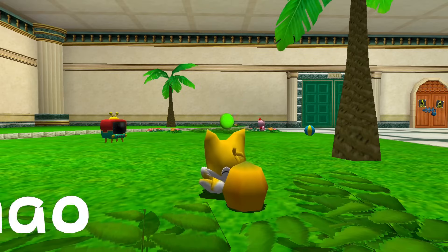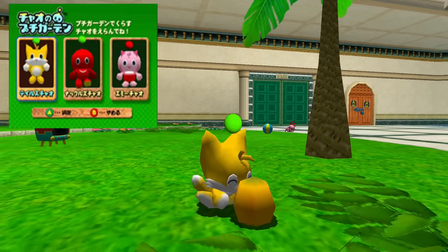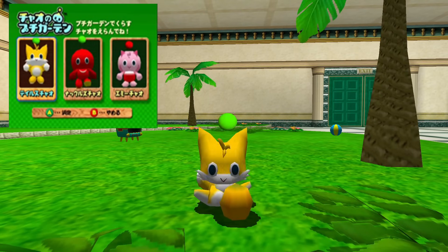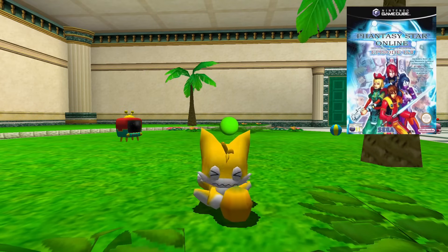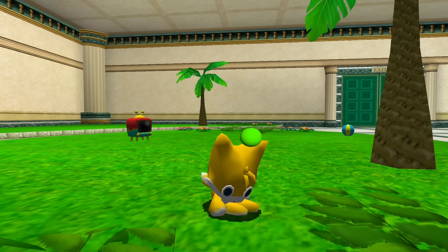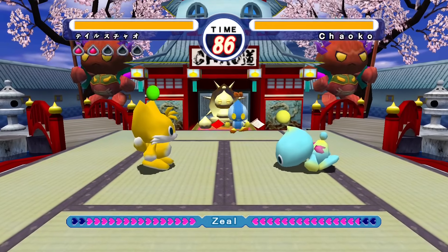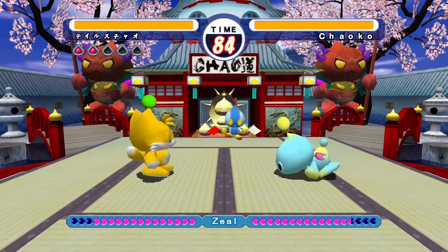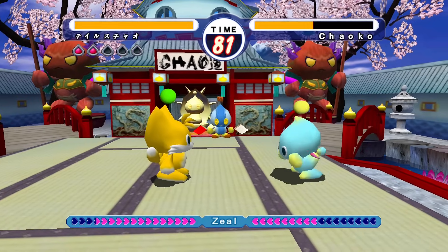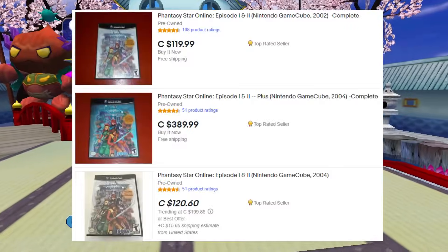Number three is a fan favorite, the Tails Chao. This Chao type very closely resembles Sonic's best friend Tails. The Tails Chao is originally an event-exclusive Chao obtained at events in Japan, but you can also get one in Phantasy Star Online Episode 1 and 2 for the GameCube. You have to transfer the Tails Chao from that game to a Tiny Chao Garden file on the Game Boy Advance, and then from there transfer it to your console Chao Garden. This is still technically possible today if you have the game, Sonic Advance, and a working Game Boy Advance with a transfer cable, but it's a lot of work and the games have gone up in value over the years.